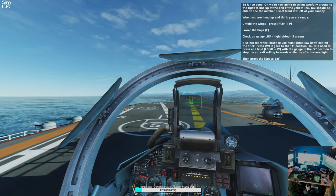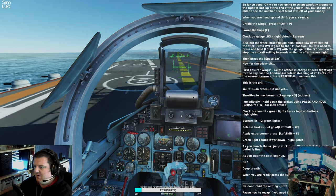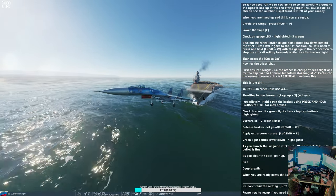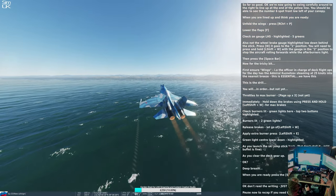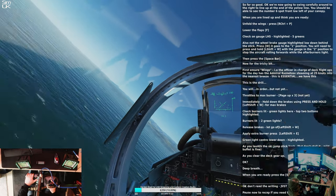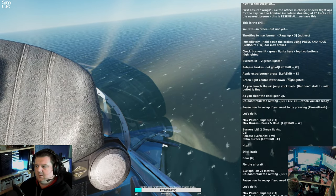Once you've located it, press W — it goes to the one position. You will need to press and hold Left Shift and W with the gauge in the number 2 position to stop the aircraft rolling forwards while the afterburners light. Then press the spacebar. Once we get afterburner, we have double afterburner — let go of the brakes and we are good. Go ahead and try it as you practice your take-offs. Like wing folding, it is a good habit to get into. Now for the really scary bit — landing.